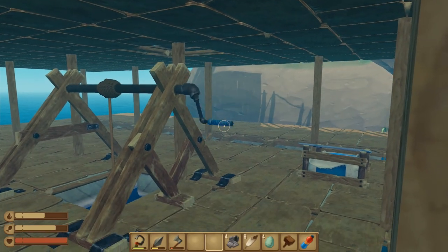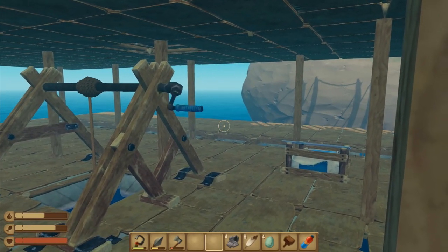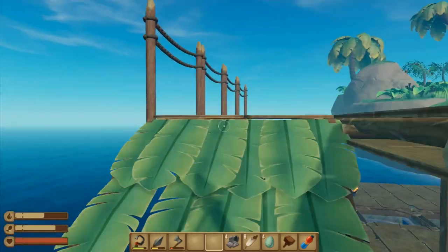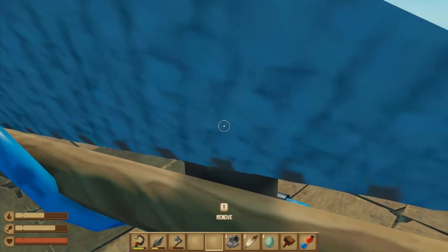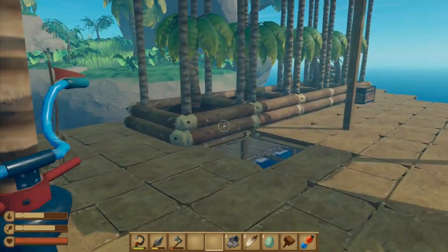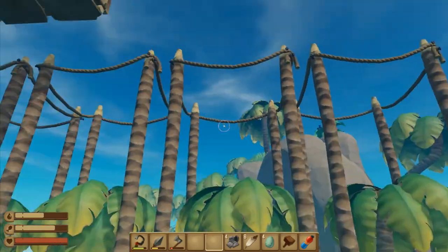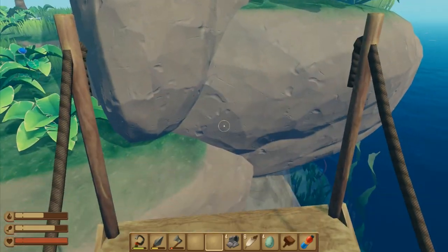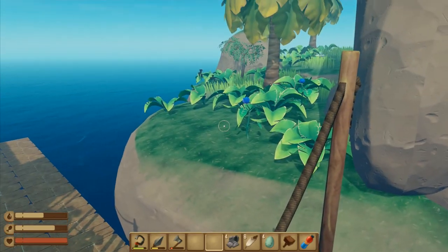Weigh anchor means lift it, right? So we've dumped the anchor down there. I can run back up here and check that one. I'm hoping that we are in the right place - I think we're going to be all right here. We'll be able to go under the water and catch a few little bits.